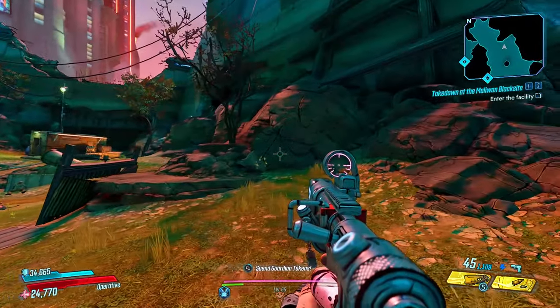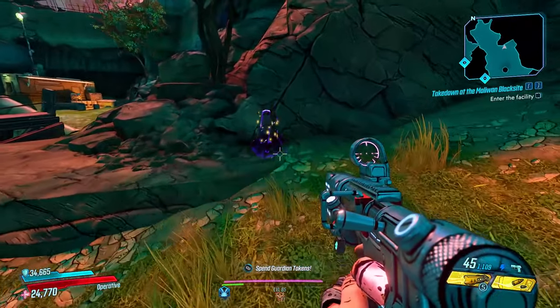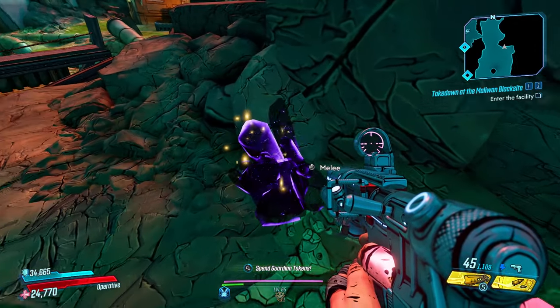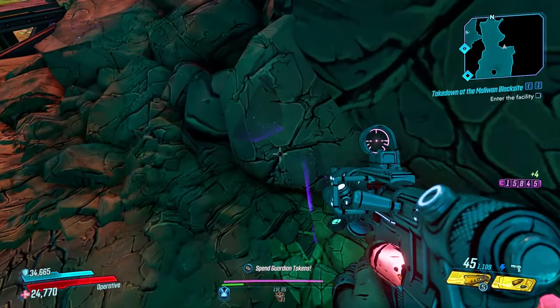In a nutshell, what this artifact does is make it so that when you're walking around in your game, you may find these mystical galaxy-looking iridium clusters that normally would not be there. When you hit them with the Mysterious Artifact equipped, they will break and it's just like a normal iridium pile.